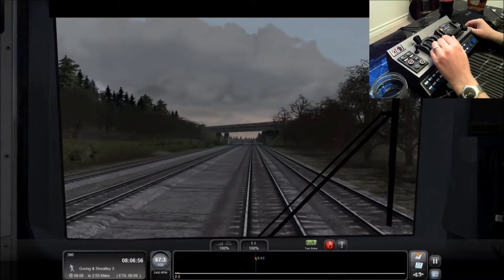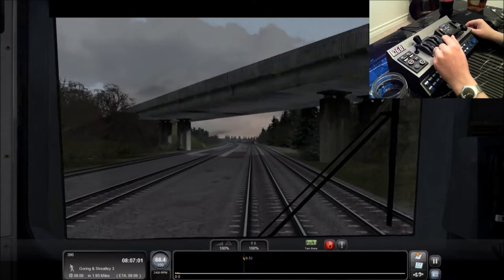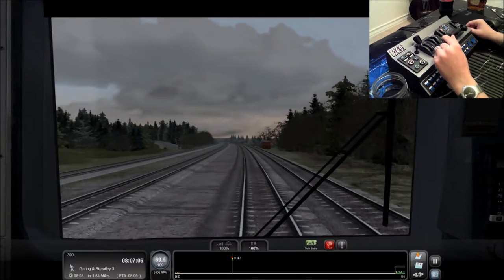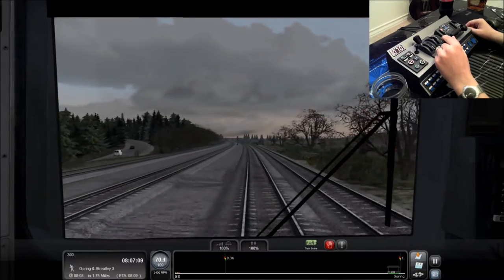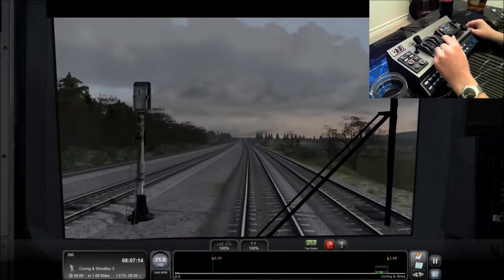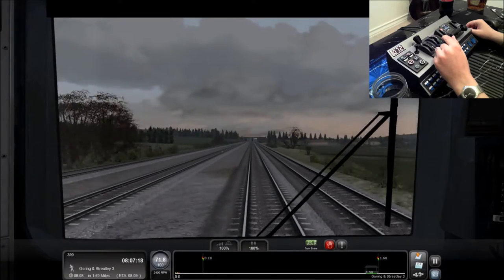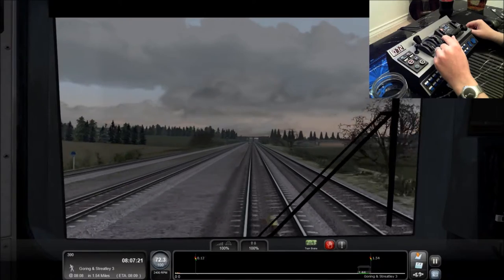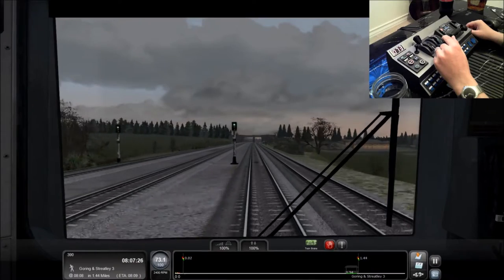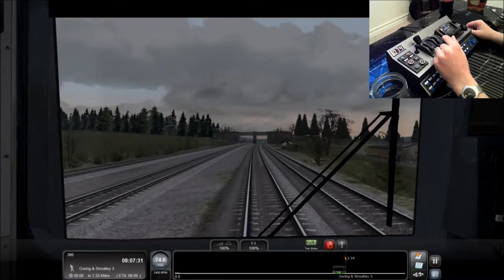Trying to get a little bit of buzz going, don't want to get too drunk. Still want to be able to complete this career scenario if possible — if not, I'll re-record it a little bit drunker later on. We'll see what happens. We've got the Goring and Streetley station in the bottom there, about one and a half miles away. We're going to start braking at about 0.60. Seems to be doing us about right — we'll see what happens on this one, seems like we're going a bit faster.